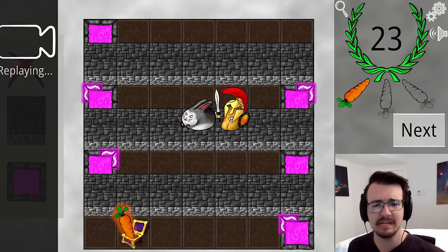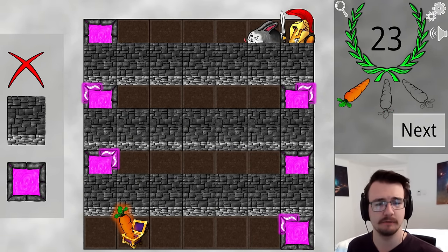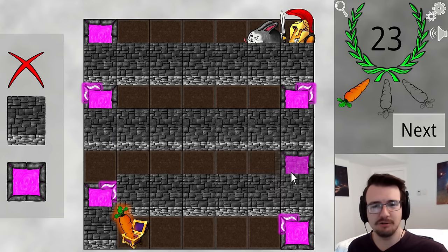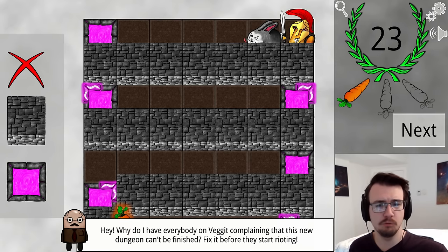But I definitely want a three-carrot solution, so what does that look like? Well, if I want to, I could make a path slightly longer — like, I have one portal here, and then the next portal here, and that creates the length by, I assume, one.